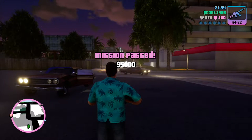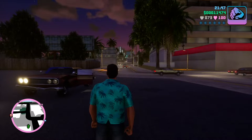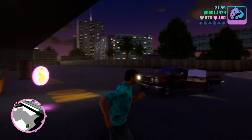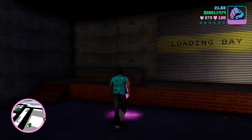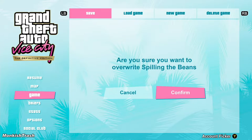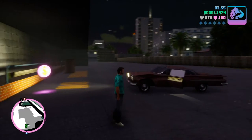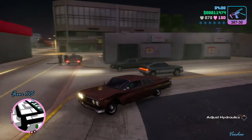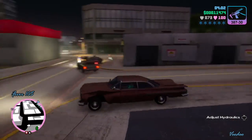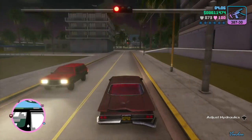Now you've acquired a new asset other than Versetti Estates in order to gain more money to purchase more properties and eventually push forward on new missions. Put in a save, and then you can purchase other properties and continue on. This is one of the things I hated about Vice City — the purchasing of properties in order to progress the main mission.